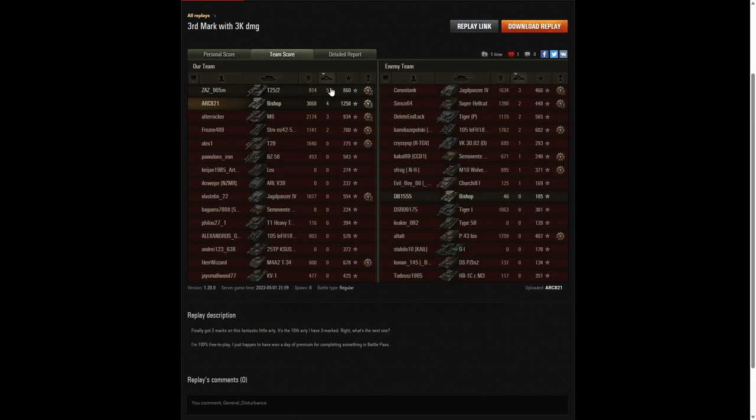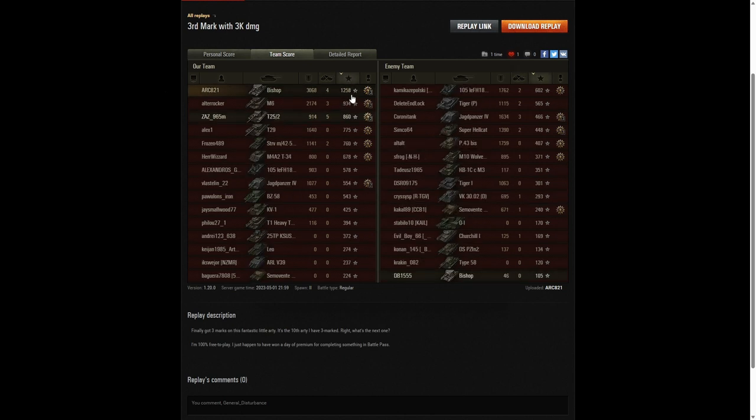When it came to kills it was the T25-2 on top with five kills — one short of a top gun — and ARK managed second highest with four kills. They could have platooned for a Brothers in Arms but didn't. For base XP, ARK got 1,258 — the only player over 1,000 in the entire game. The M6 got 934 and the T25-2 got 860. The T25-2 only took away a Steel Wall and a Fighter — he could have had a Brothers in Arms too if they'd platooned.